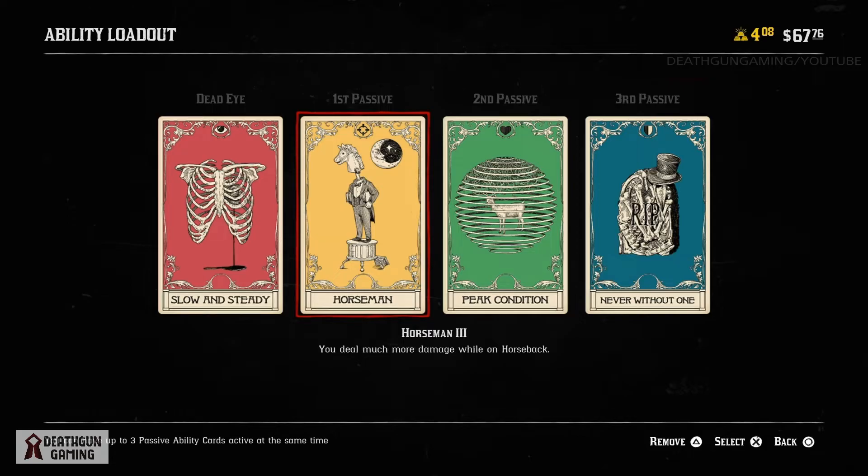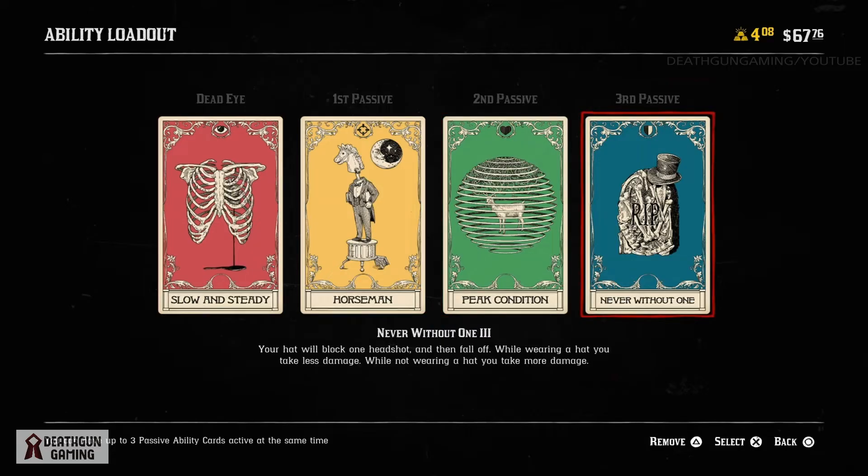Then we have Horsemen level 3 — you deal much more damage while on horseback. Pretty simple, you just deal a lot more damage while on your horse. Then we have Peak Condition level 3 — you inflict a lot more damage when your stamina bar is at least 75% full. While we're on our horse, our stamina isn't really going down, so we're always going to be doing more damage. Really nice perk.